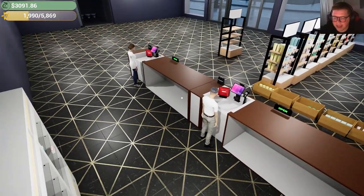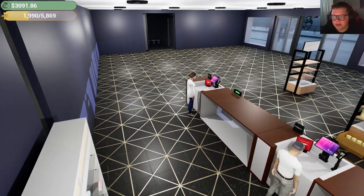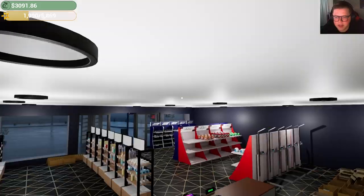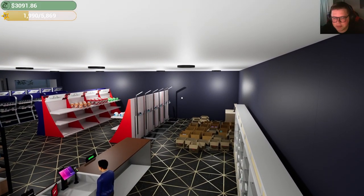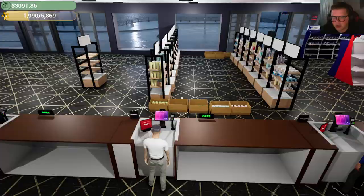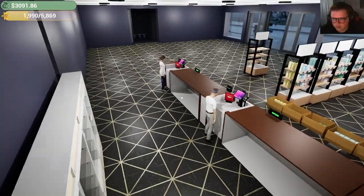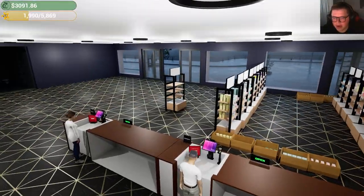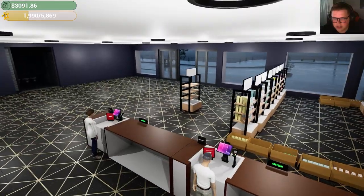I think what's more important is having all the shelves down the back and the pharmacist in the middle, so it's the optimal distance for them to walk. Again, if we're going completely optimal it'd be best to have one pharmacist per set of shelves, but I'm not going for extreme efficiency here. As long as I have all the shelves and all the pharmacists here — okay, that's the plan, I'm going to start working on it.